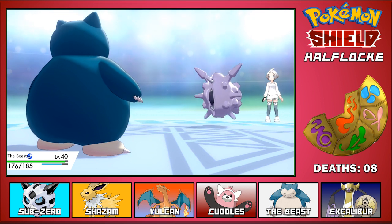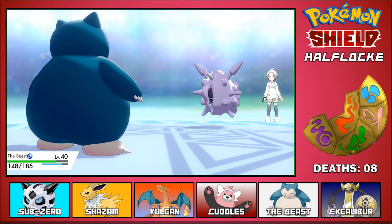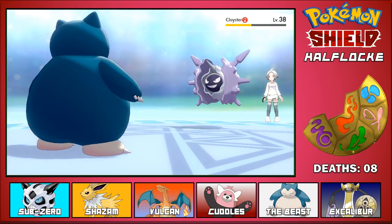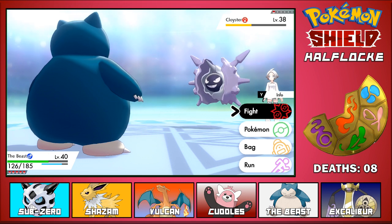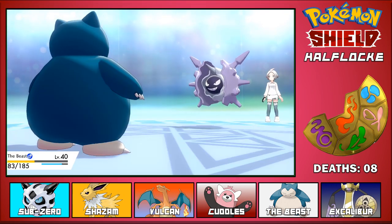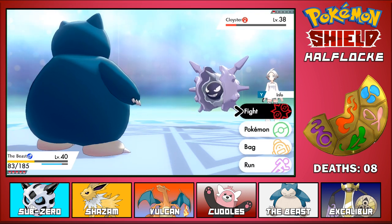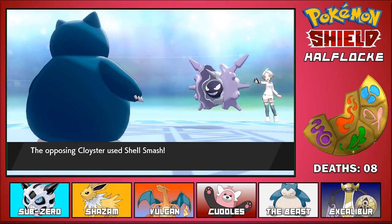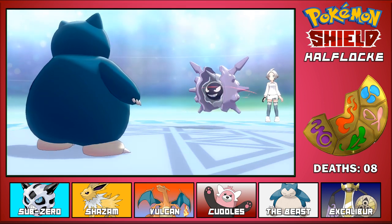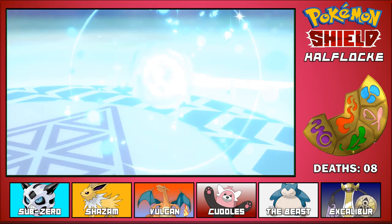That thing clearly has the skill link ability because all of its multiple hit moves are gonna hit like five times. Wild charge - super effective! Whoa, that did way more damage than I expected. Maybe wild charge isn't such a good idea - maybe we'll teach him earthquake. The Beast has to take it down. Oh, that thing is so defensive. Let's finish it with one good crunch. It lowers his defenses but raises its attacks, so this should kill it. There we go - that could have been bad though.